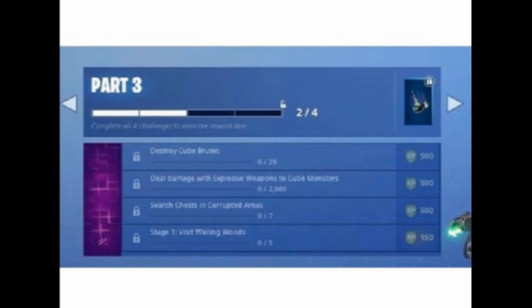For the explosive weapon challenge, it's pretty self-explanatory — grab an explosive weapon and kill the cube monsters with it. The next challenge is to search chests in corrupted areas. Go find the chests in the corrupted areas; there are chests all around those areas you can go check out.